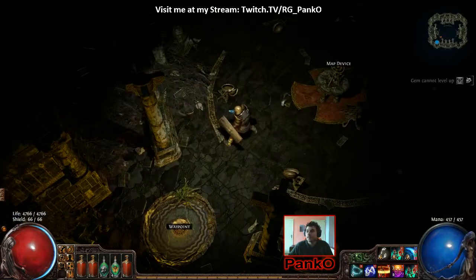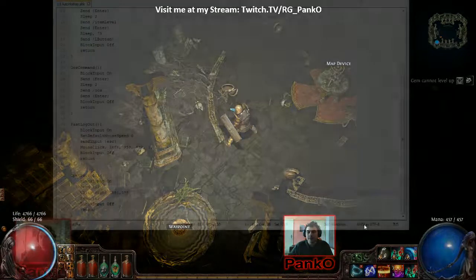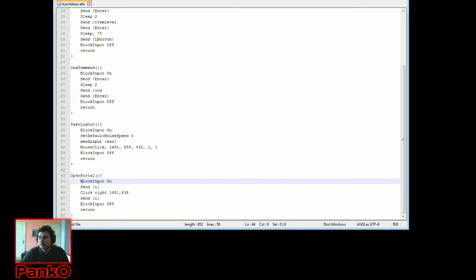About that portal macro — it looks just like that. It's pretty simple. We call it 'open portal'. Block input on, so we can't mess up. Ctrl+I, which is the default shortcut to open up the inventory — you have to change this if you have changed your shortcut. Then click on certain coordinates, which are specific to my screen resolution. There might be different coordinates if you are using a different resolution, but that's fine, you just have to change the numbers. Ctrl+I again to close the inventory after we right-clicked the portal, and then we re-enable the block input.